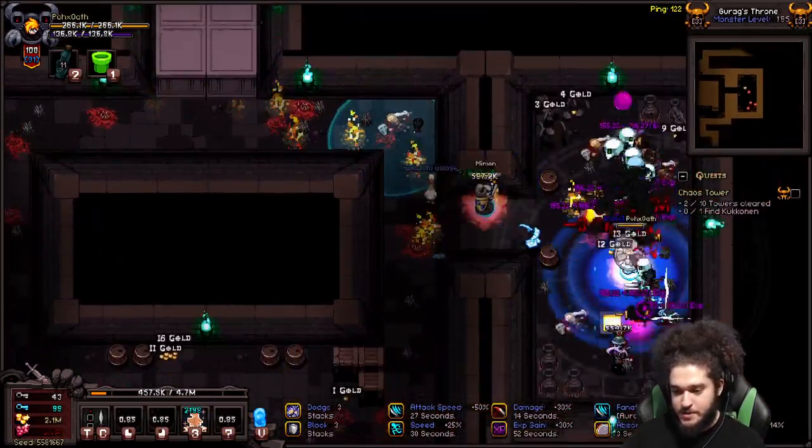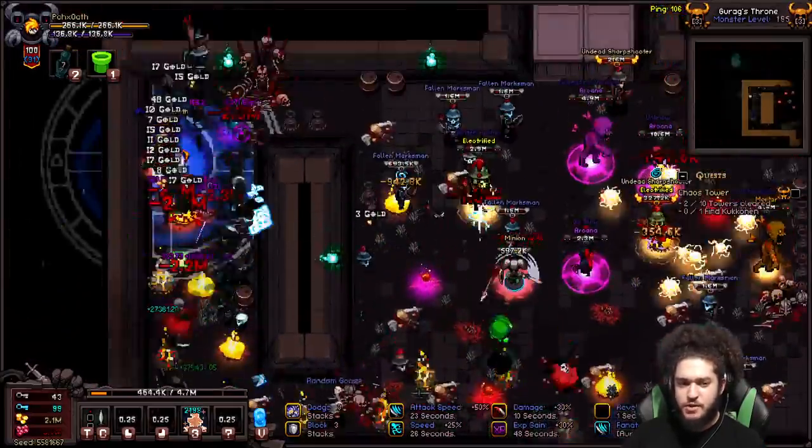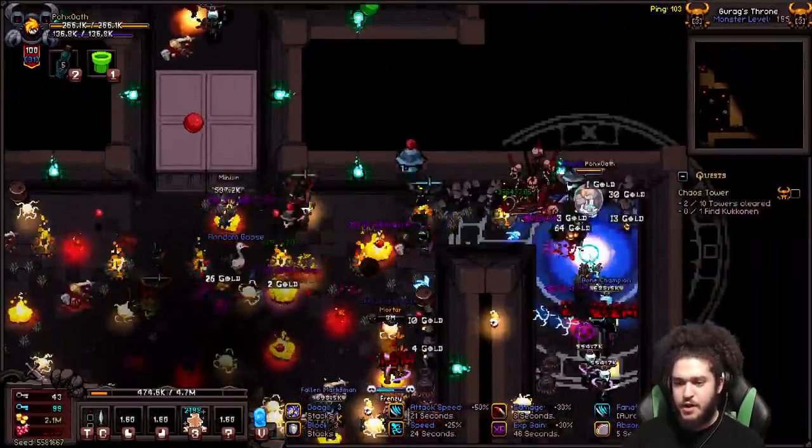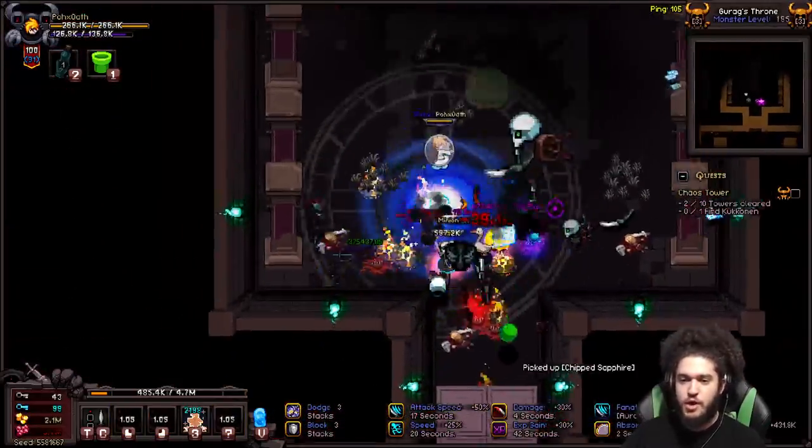Doing bosses in hell difficulty gives you okay rubies, but bosses also have a very very rare chance to drop a boss-specific satanic set — I'm guessing less than one percent. I don't know if they're ever on the auction house. I've done well over 100 act bosses on inferno and I've never seen one drop.